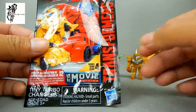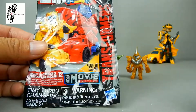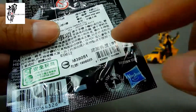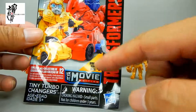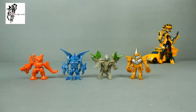欢迎各位再次收看胡傅希少的并行金刚分享时间。我结束了几天的上班小疲劳，做个小短片跟大家做个分享，一起玩个简单的小玩具。并行金刚第四集电影里头其实只出现了四条恐龙，就是我们眼前这四款：脊背龙、双头翼龙、三角龙，还有霸王龙Grimlock。这个是来自于抽抽包这个系列。